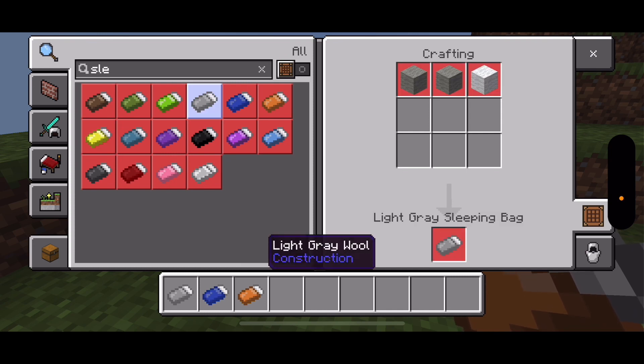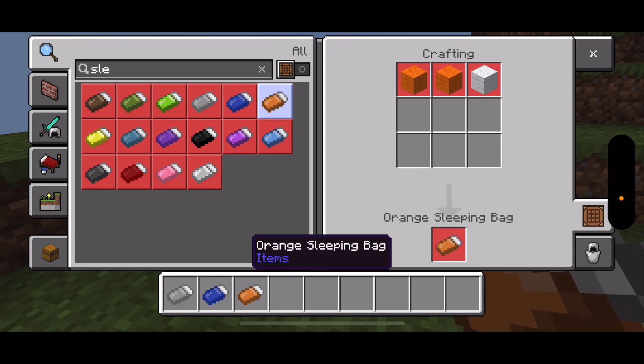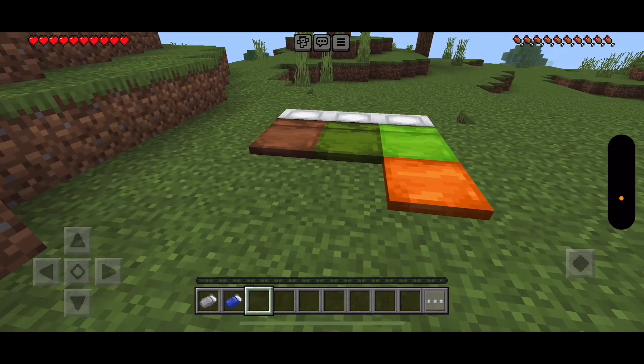Next up is the white gray sweeping bag. You'll need two white grays and one wool. For the blue sweeping bag, you'll need two things of blue wool and one white wool. For the orange sweeping bag, you'll need two orange wool and one white wool.